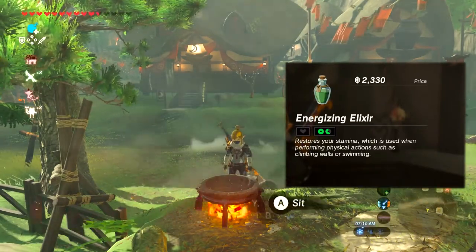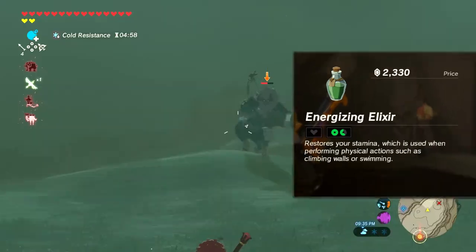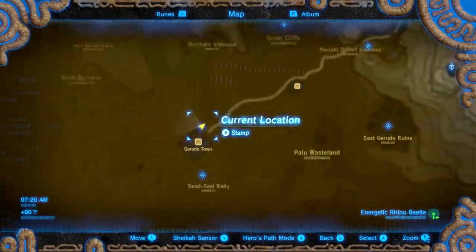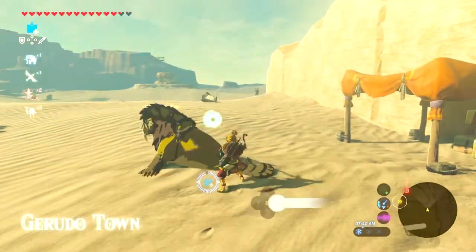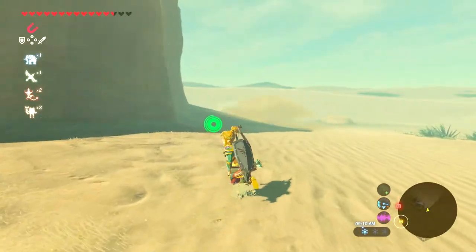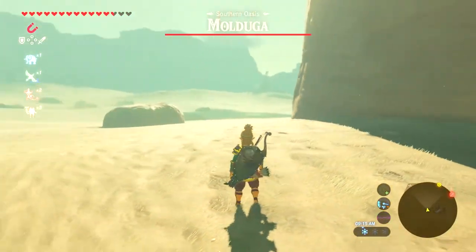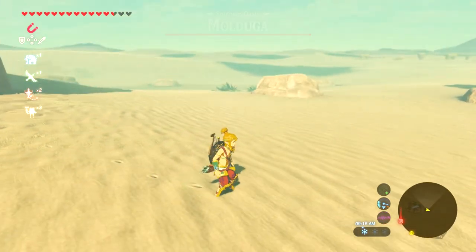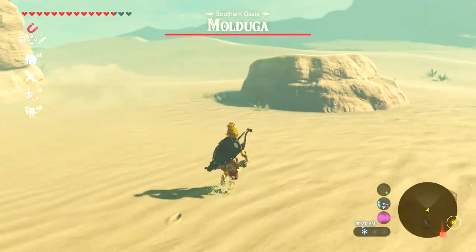If you have the means to do it, go for it — the whole while you're also getting lynel hooves and lynel horns, so you can make quite a bit of money that way. For those of us less inclined to fight a lynel, we can easily teleport down to Gerudo Town, grab a Sapphire Seal, head dead south to the oasis, and wait for the Molduga to show up. This is really one of the easier bosses in the game to beat, and once you figure out the mechanic, it becomes very easy.